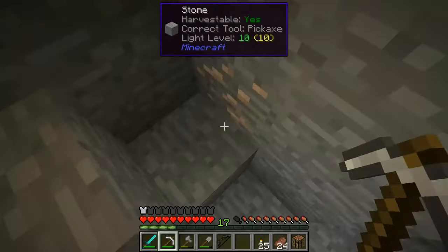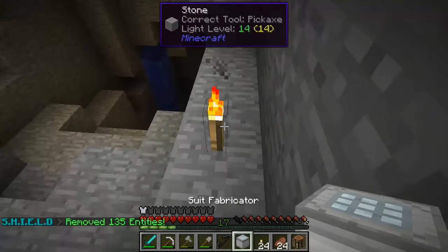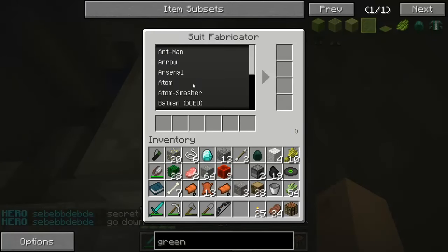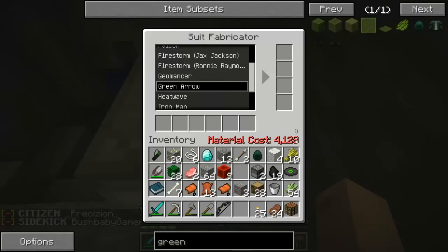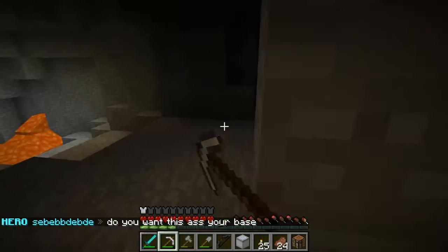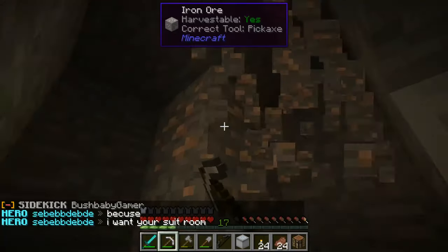I don't want to pick this stuff back up. Oh, iron. I don't really need that much iron — I am going for tutritium, it's the main thing here. So I made this suit fabricator, and in it this is where you put your tutritium. You can also put any item in there, but it's only one point. In tutritium it's the most. So when I go down to Green Arrow, I need 4,128. That's just for one piece, and that is equal to 9 tutritium. So I'm trying to find tutritium. I found some before — it's not that hard to find, it's just really down low and it doesn't come in a lot of things.